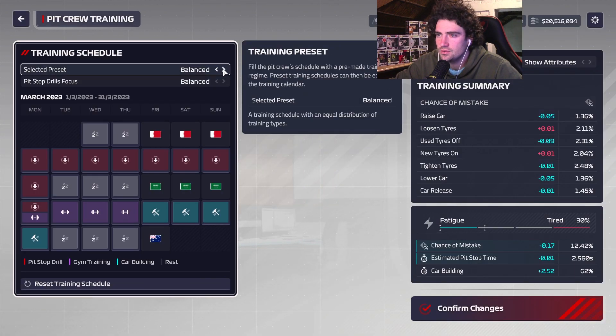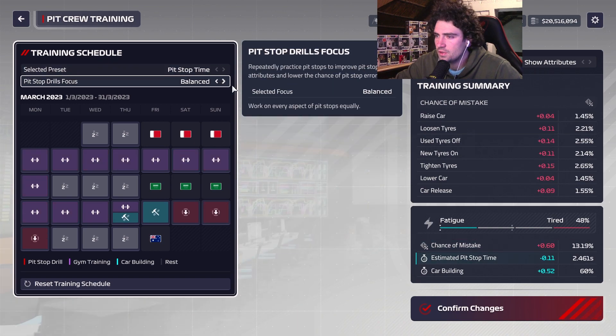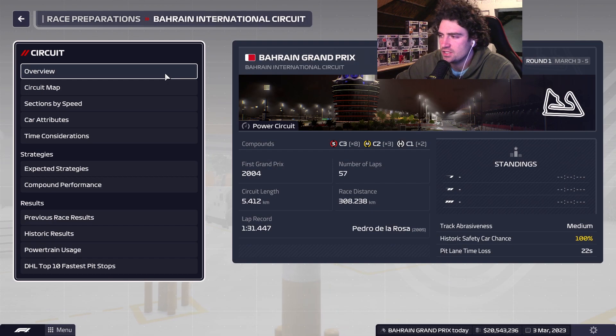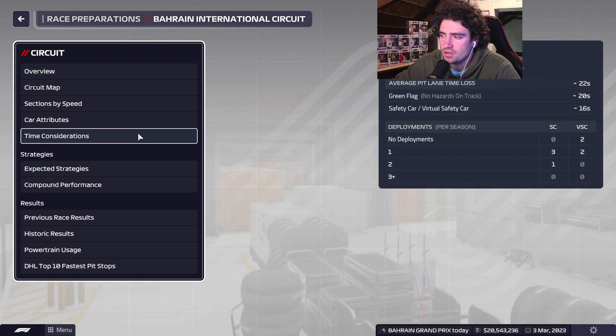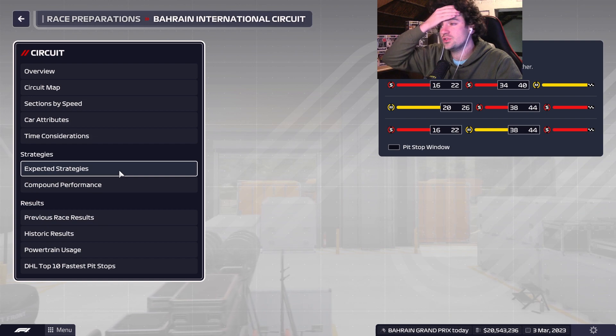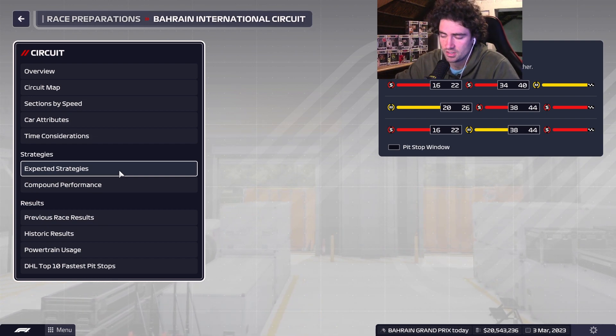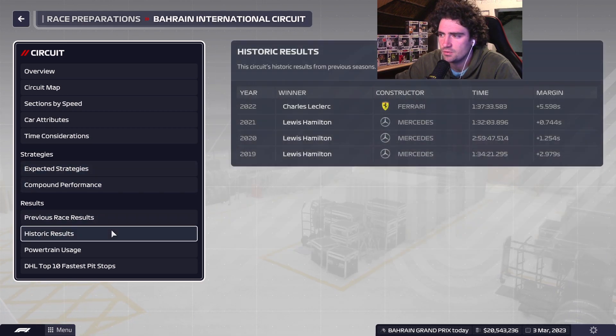Training schedule — the first thing I want to do is reduce pit stop time on the first go. It's not going to affect us too much, but at least we'll cut off 0.1 from our pit speed time. Our very first race of the season is on us and we can expect a high chance of getting a safety car. Our car is going to be really bad in this first race and it's probably going to be a two-stop. We'll see if we can figure something out — maybe get a one-stop in or hope for a safety car.